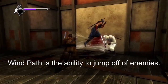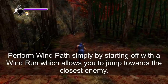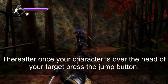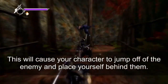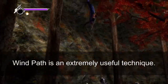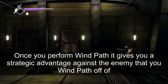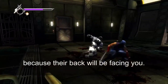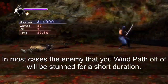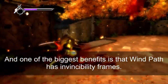Windpath is the ability to jump off of enemies. Perform windpath by starting with a windrun, which allows you to jump towards the closest enemy. Once your character is over the head of your target, press the jump button — this will cause your character to jump off of the enemy and place yourself behind them. Windpath is extremely useful for positioning. It gives you a strategic advantage because the enemy's back will be facing you, they will be stunned for a short duration, and windpath has invincibility frames.